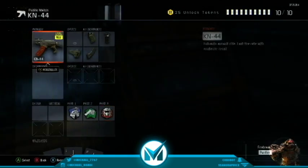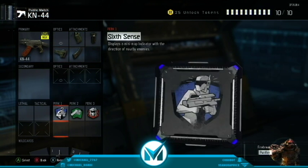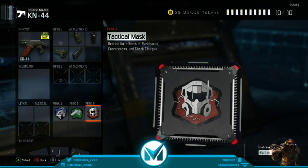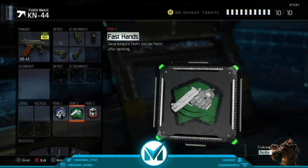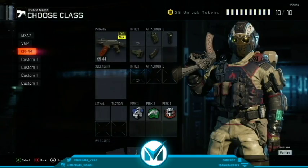My next class is the KM44 class with Quick Draw, Grip, Extended Mags, and Stock. Perk 1, 6th Ench, Fast Hands, Tactical Mask. This is going to be the most normal perk setup you'll see for me. Sometimes I'll have Blast Defense on also.